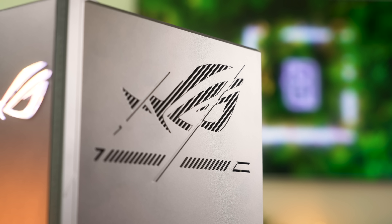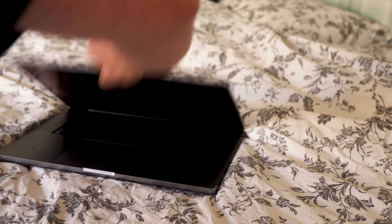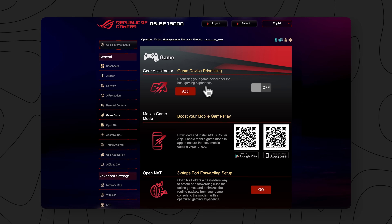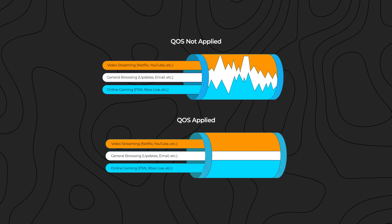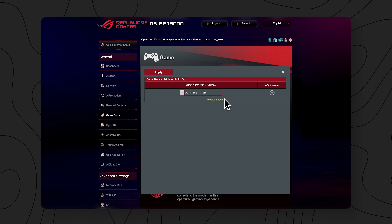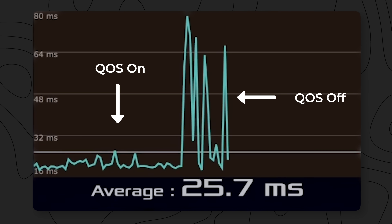We all know the word gaming gets tossed around quite a lot but this device actually has some gaming-specific features that can help you win games. So let's cut the fluff and talk about these first. Scenario one: you're mid-match and your sibling in the other room decides to start an upload to YouTube and then, bam, lag city. To mitigate this, it has what's called the Game Accelerator, which is basically a fancy way of saying QoS, quality of service. This will prioritise the packets coming from the device on the network like your gaming PC over any other network traffic, making sure your game stays lag-free even if someone starts a massive download or upload.